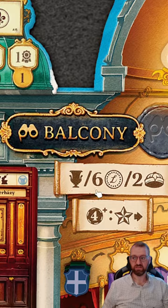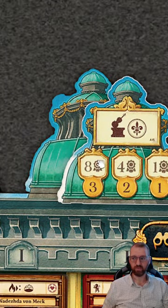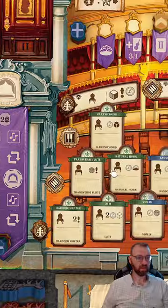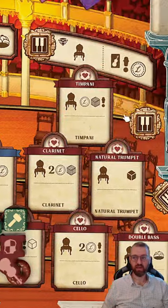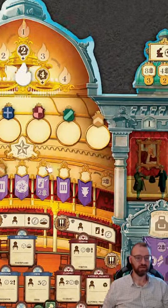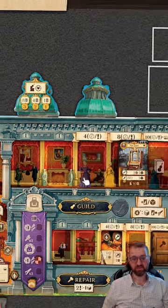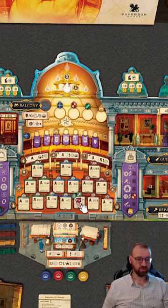Up at the balcony — the last action spot — you can claim rewards. For example, if I did a particular reward three times I'd get eight points; having three instruments in the baroque section would let you go for that. There are three different musical styles: baroque, classical, and romance. The theming in this game is so spot on. Paverston is the publisher — they also did Distilled — and I'd highly recommend it as a nice euro that's quick to set up and play.